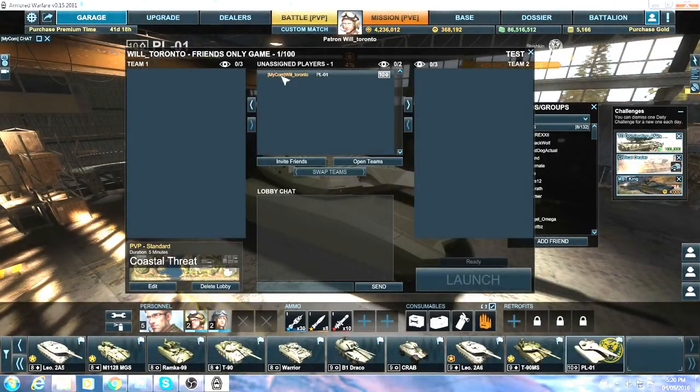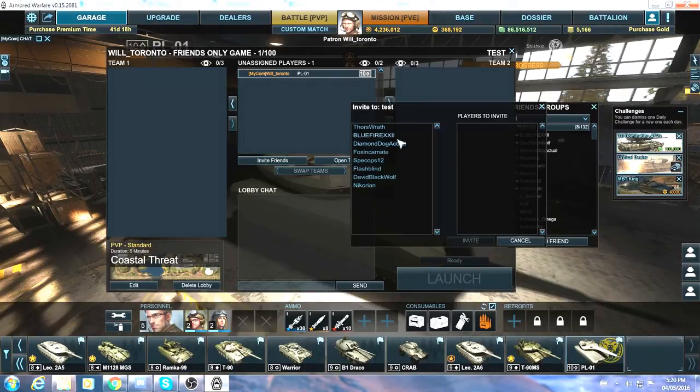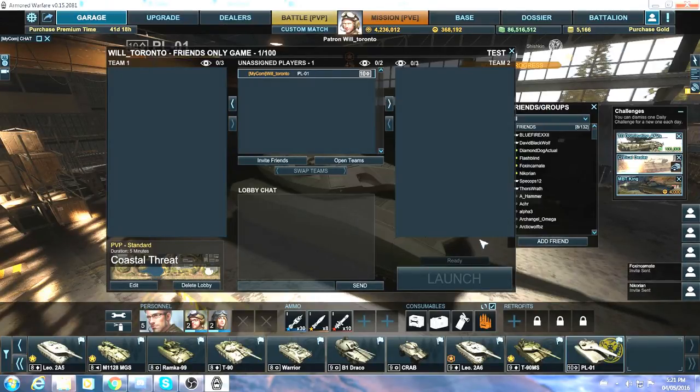I'm in the center here in my slot, and now I'm going to invite friends by clicking the invite friends button. I'll invite Fox Incarnate and Nick Oren from the 8th Canadian Czars. Those two people go on the invite list — click invite and the invite is sent. You can see 'invite sent' come up on the bottom right of the screen. Now they're in the lobby.